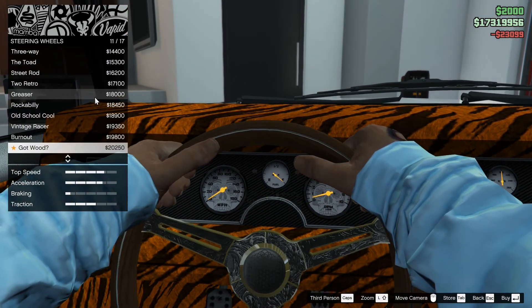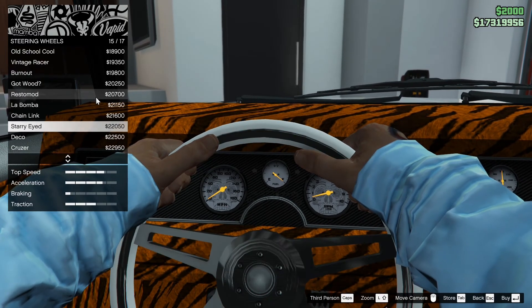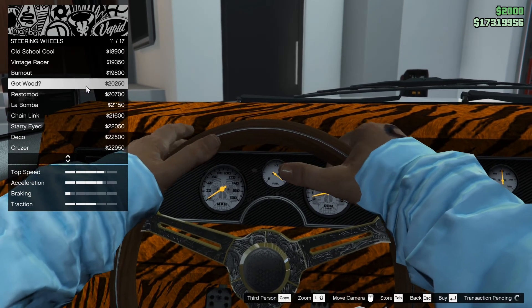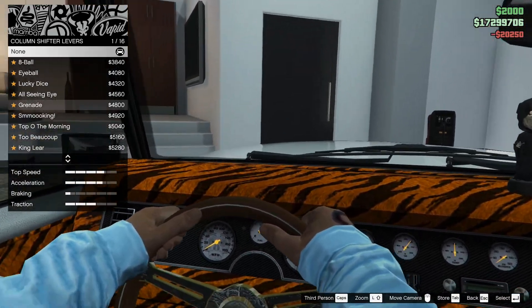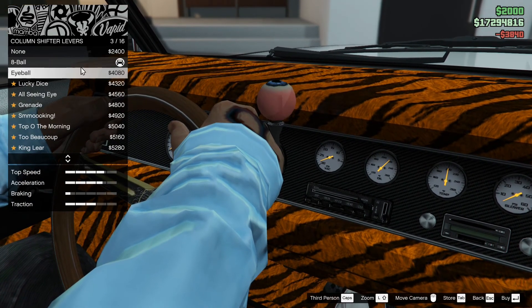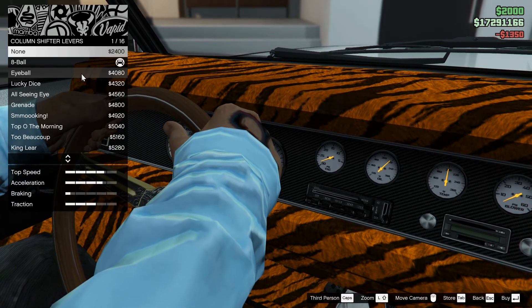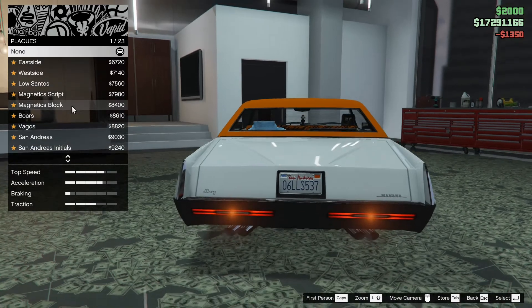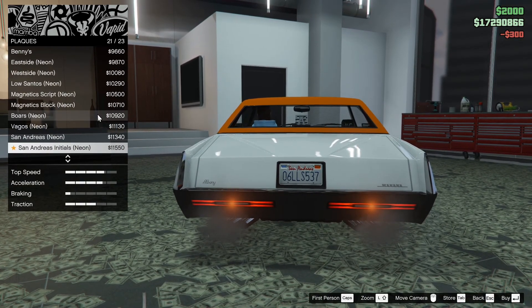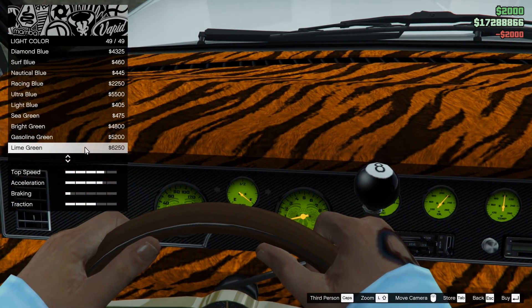The steering wheel — go with something kind of classic looking. I kind of like that, let's see that one. Gear levers — eight ball, for sure. But let's check out what else they got too. I like the eight ball. Plaques — I don't think I'm going to do a plaque. I really like that look a lot.